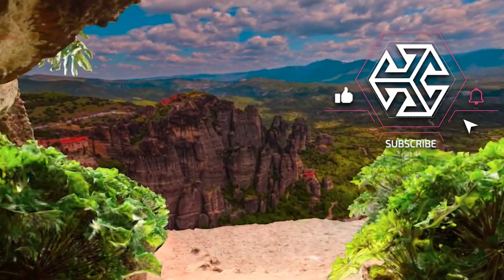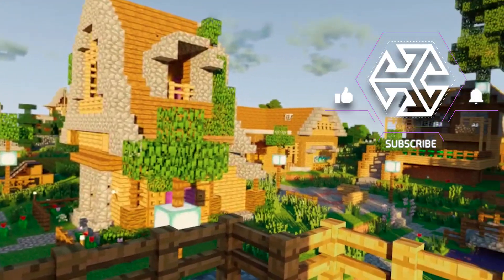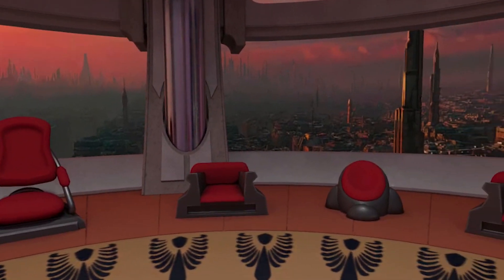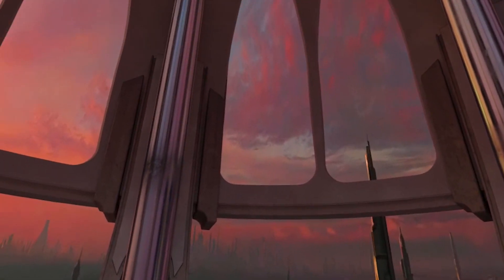So if you would like your VR home space to look like the underwater shark reef, the amazing mountain home, the Minecraft village, the living room from The Simpsons, or even the Jedi Council from Star Wars, SideQuest is the place for you.